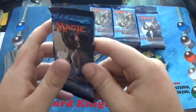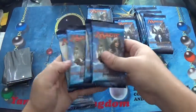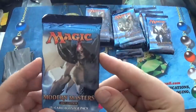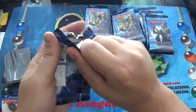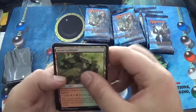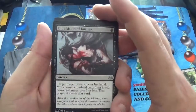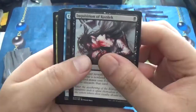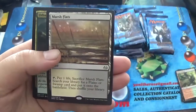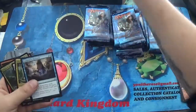This is my first booster box to open. Before I open this, I did say I was going to give one pack to somebody on the channel — that'll be the second one we open, and it will go to a lucky subscriber. Our first uncommon is an Inquisition of Kozilek, a Compulsive Research, Woolly Thoctar, and a Marsh Flats, with a Foil Urban Evolution.